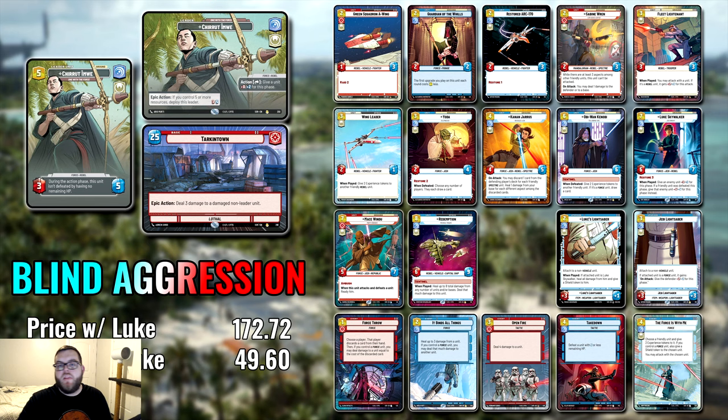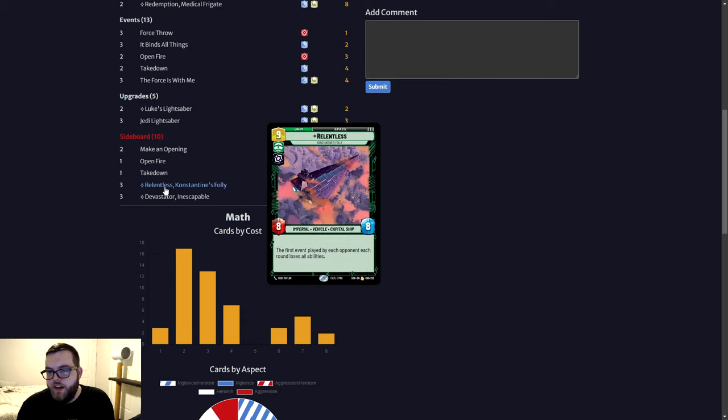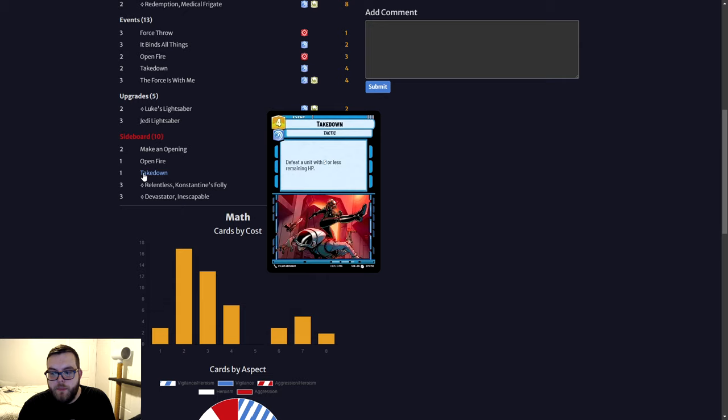That's my Blind Aggression Chirrut Îmwe deck — let me know what you think down in the comment section below. Do you think it's a good deck? Are you going to try it? The graphic kept the specific card counts off to keep it cleaner, but the link below on SWDB has all the numbers. The sideboard includes three copies of Relentless and three copies of Devastator for the high-health matchups, plus two Making Openings for removal and healing in aggro matchups, an additional Open Fire, and an additional Takedown.